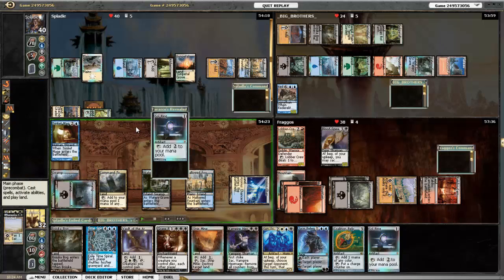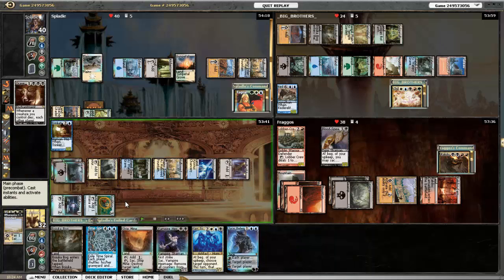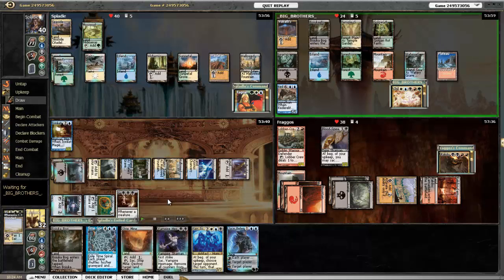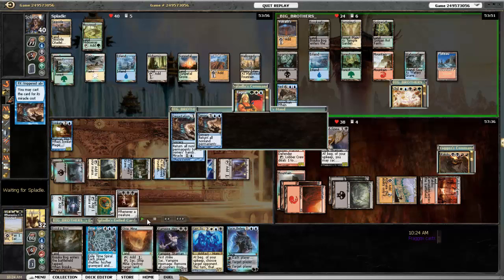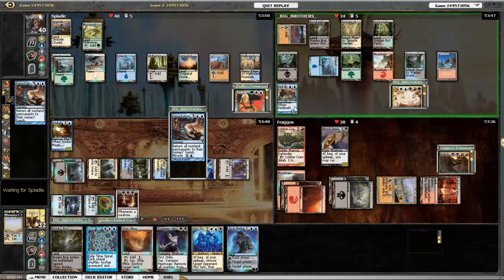Trinket Mage is going to go search up Sol Ring. And then Grave Pact — I'm hoping that... oh hey, he Miracles into Devastation Tide, which is going to bounce everything. This is just silly, because it's going to bounce Kederekt Leviathan again, so he's going to be able to Leviathan again and on and on.